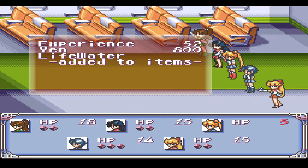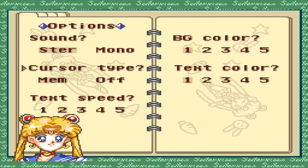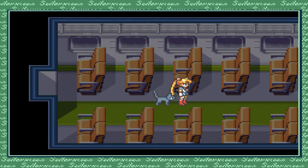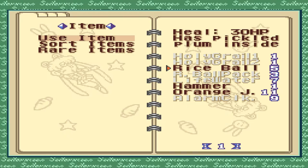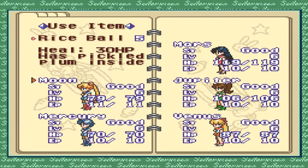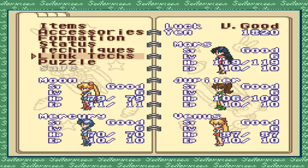I need to heal — use item, Crystal Ball. Health points: 79, we have full health now. We probably leveled up, that's why we don't need to heal her. They get full health when they level up. They are level 6 now — we leveled up from level 1 to level 6 after just two battles.